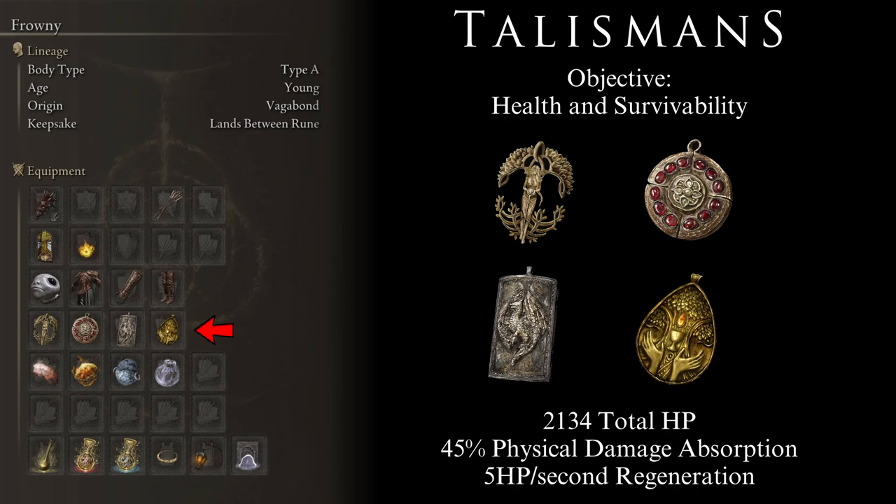With this setup, we will have a total of 2,134 HP with a supporting damage negation of 45%, combining with the HP regeneration we spoke about. This combination makes the character a true tank capable of withstanding the hardest-hitting attacks of the end game and, hopefully, those attacks incoming in the DLC. That being said, under no circumstances will this make you immortal — it is just a way to save resources and improve your chances of survival.